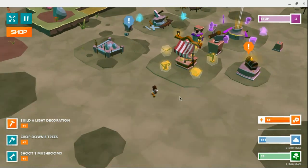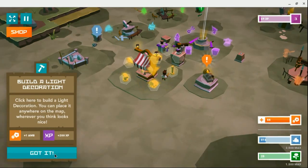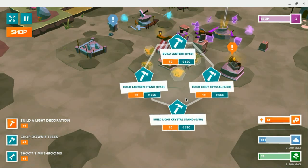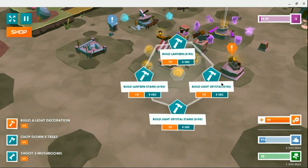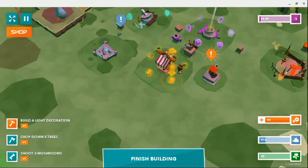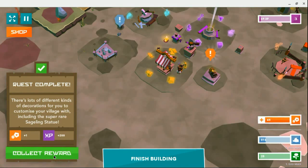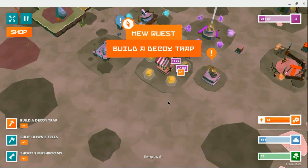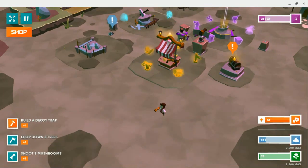Okay, well, I'm a dumbzo then. Build light decoration, right here. Got it. Build lantern. Build light crystal. 10, 10, 0 seconds. I'll go to light crystal because that seems cool. Right there. That's a reward. Okay, I don't want to finish building. There we go.